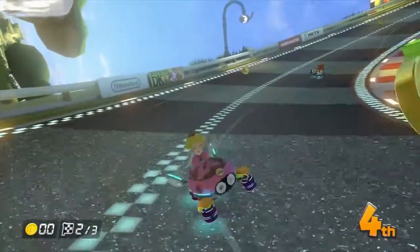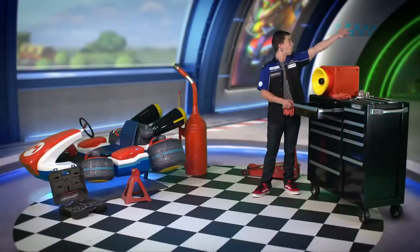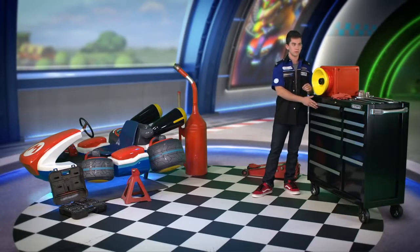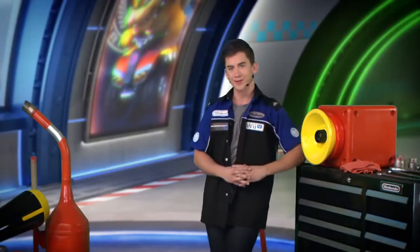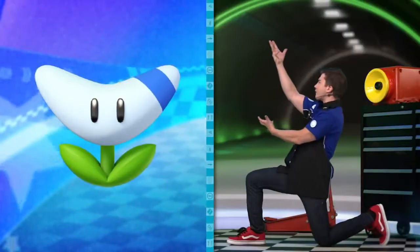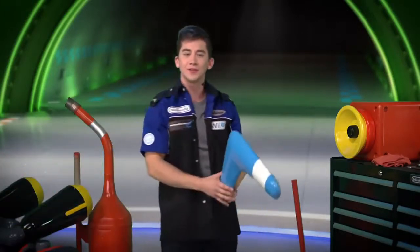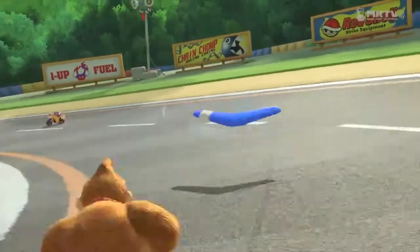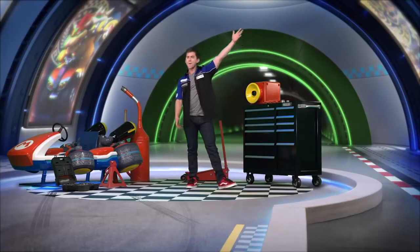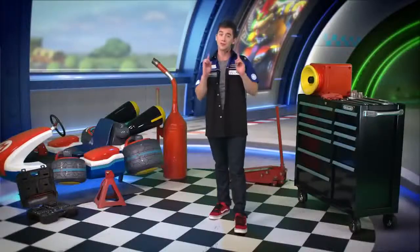I'm sure you have a favorite classic item from the series. For me, it's the good old banana peel. But my classic banana peel isn't even in the same league as this next item. Behold, the boomerang flower! Throw this little gem ahead or behind you, and if you miss your target when you toss it, you have another chance to land the hit when the boomerang returns. You can use it up to three times in a row and cause some serious trouble to those around you.